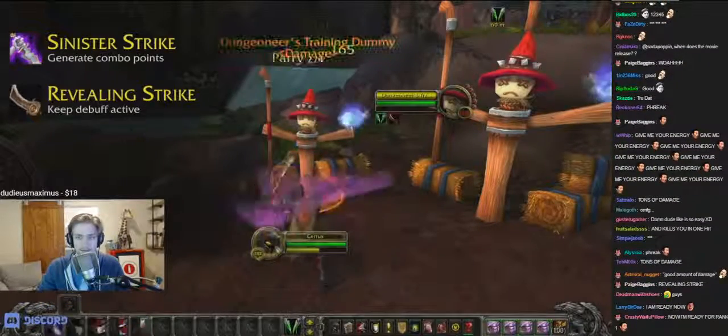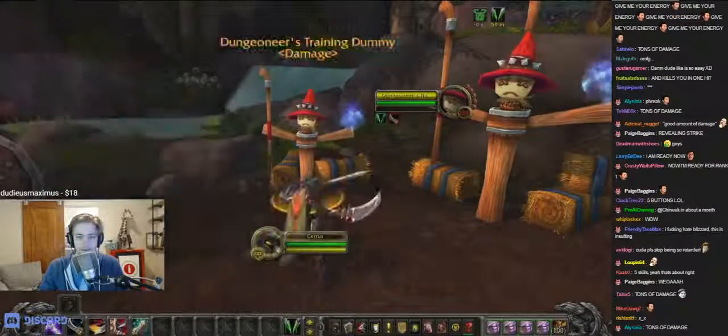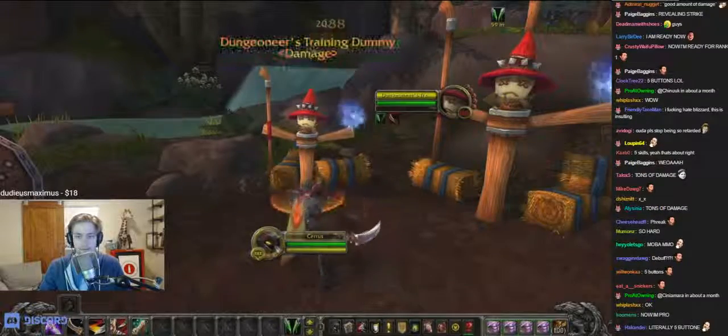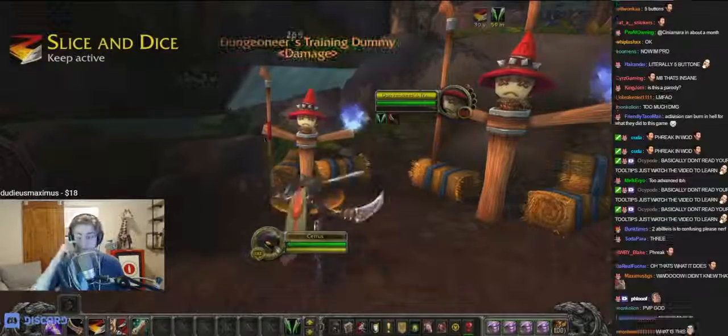but also gives Sinister Strike a chance to generate an extra combo point. You'll want to keep that debuff active at all times, but only cast Revealing Strike if you need to reapply it. Once you've earned five combo points, there are three main ways to spend them. Slice and Dice gives you a buff that substantially increases your attack speed. Try to keep that active as much as you can.